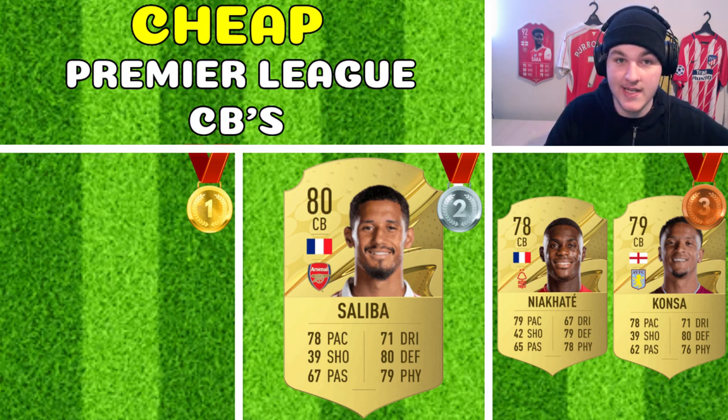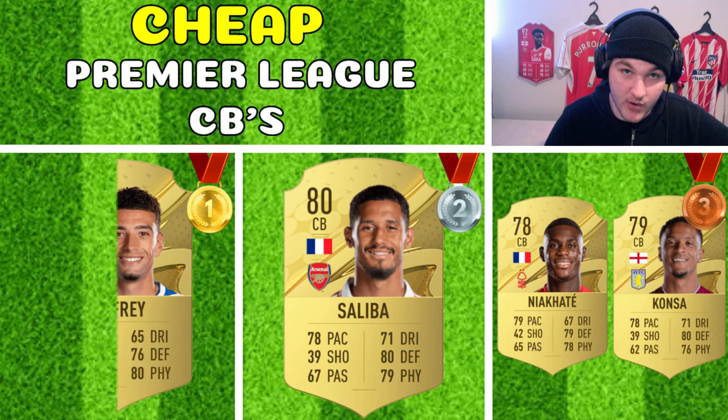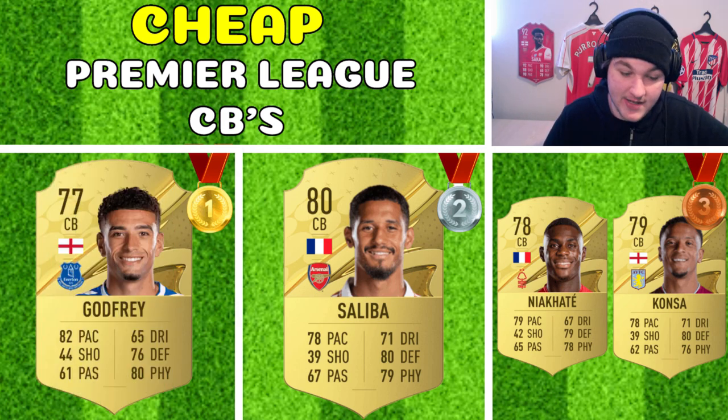Gold medal for the cheap tier goes to Ben Godfrey — 82 pace, currently around 3,500 coins and no more than 5,000 coins. The only downside is his passing, and I do believe passing as a center back is actually quite underrated. But for a starting card, Godfrey with 82 pace will be absolutely exceptional. You can even put an Anchor or Shadow on him to boost his pace further. I'd probably lean towards an Anchor to get that defensive and physical boost.